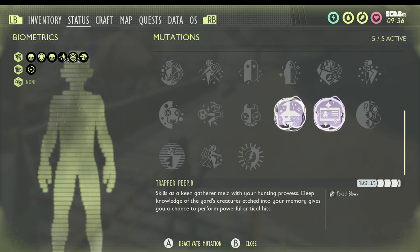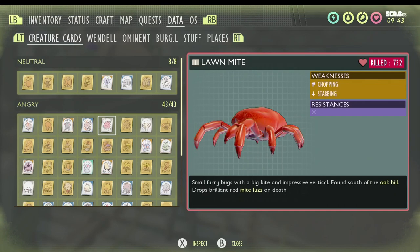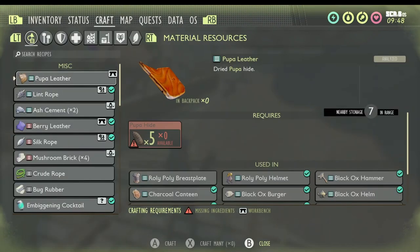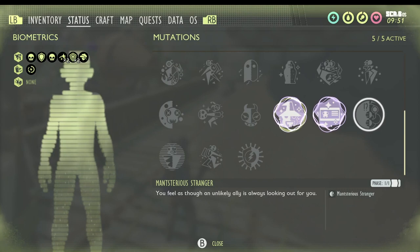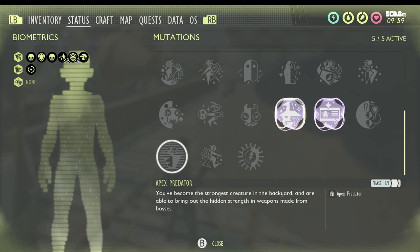Trapper Peeper is obtained from getting gold cards on your creature entries. Just keep killing creatures and eventually a gold card will pop up. The more gold cards you collect, the more you level up that mutation. Mansterious Stranger is acquired from fighting Mant, one of the bosses in the Undershed Lab area — clear that boss and you'll receive the mutation.